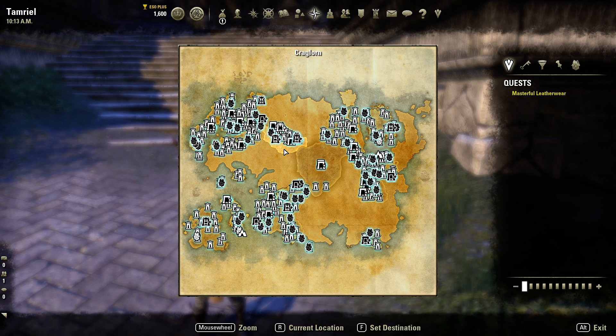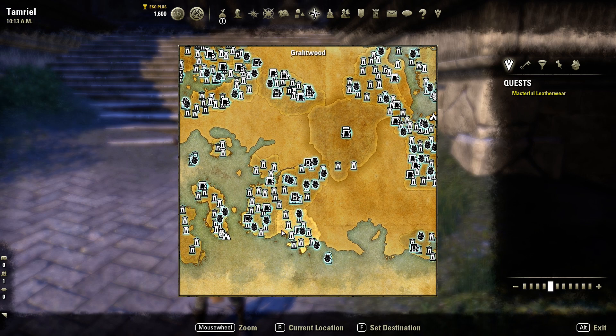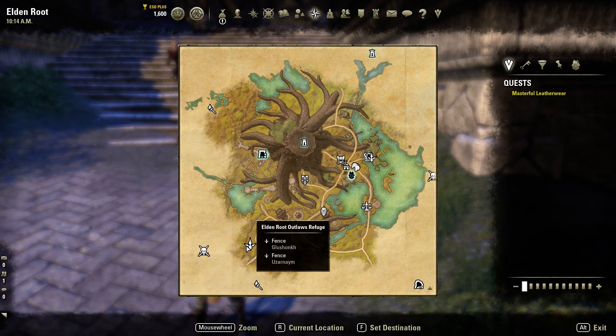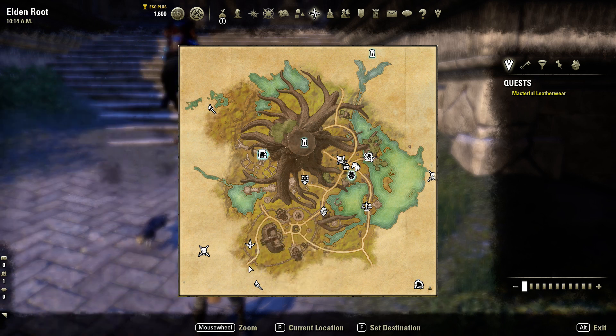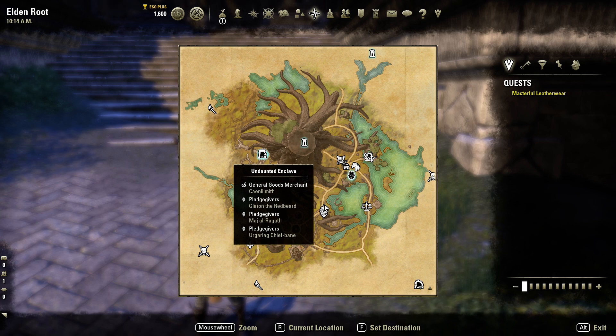Now, monster sets — this is another one I get asked all the time: how do you farm monster sets? Always do the daily Undaunted quests. You can pick these up in any major capital city. For the Aldmeri Dominion, it's going to be in Elden Root. When you open up the Elden Root map, you'll find the Undaunted symbol — the Undaunted enclave. You go there, you get the Undaunted quests. There's one in Elden Root, one in Mournhold, and one in Wayrest — these are the capital cities for the different factions.